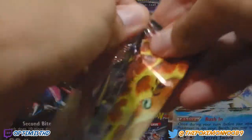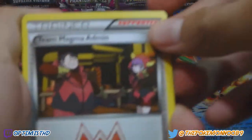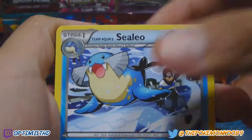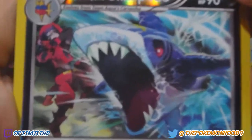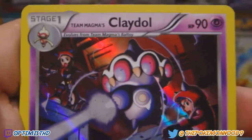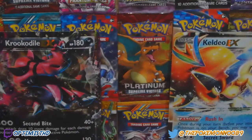Onto the second pack — I almost opened it on camera by accident. Two to the front, it's cool how they keep the trick the same even though there's only seven cards. We got Team Magma Admin, Team Aqua Admin, Grimer, Silcoon, Baltoy — oh that looks sick — Sharpedo, Team Aqua Sharpedo, that's pretty sick. And oh, we got a Claydol holo! Nice — two holos from Team Magma!